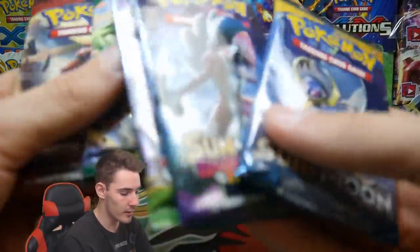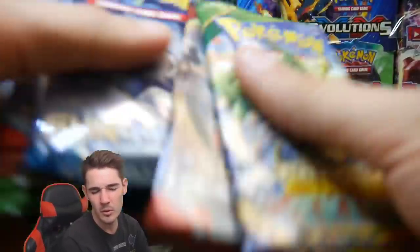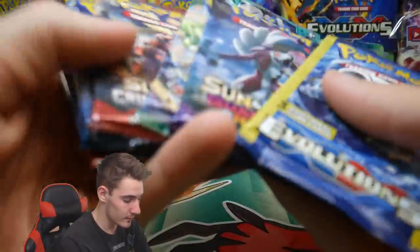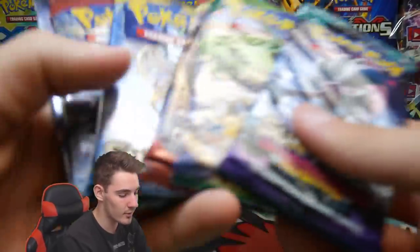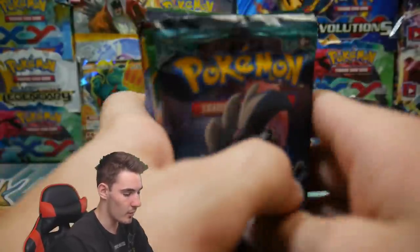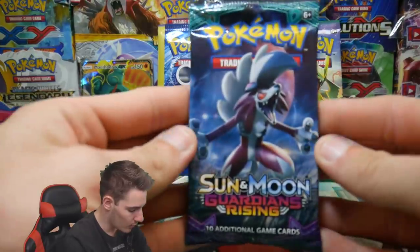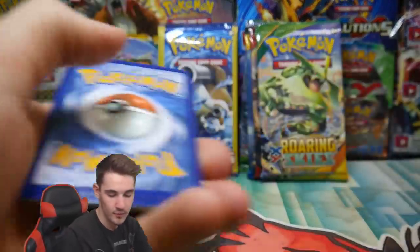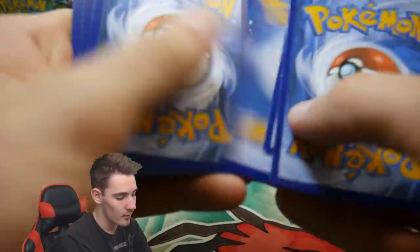Let's shuffle these up and whatever order they end up in we'll do it in that order. We'll leave the mystery pack till last. Let's go with Guardians Rising up first - I've been excited for this set. We have a code card first up, four to the front, let's get into this one.